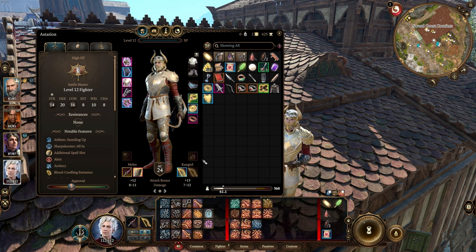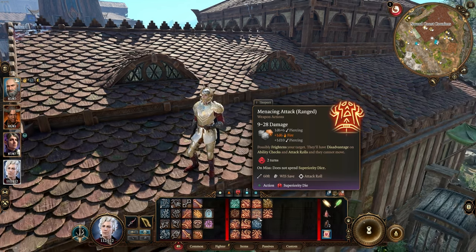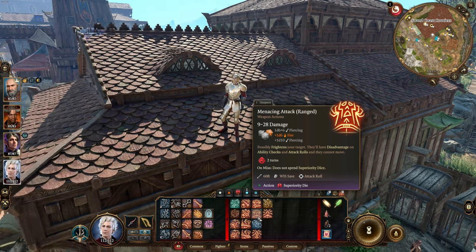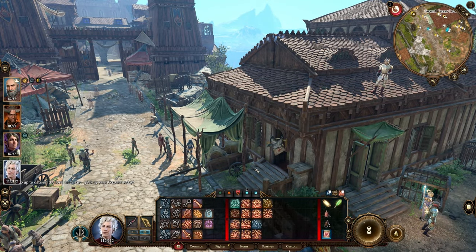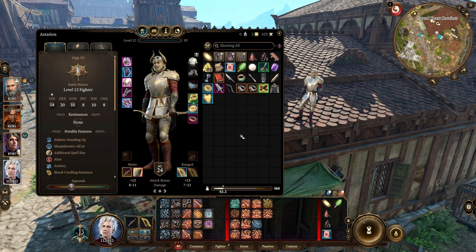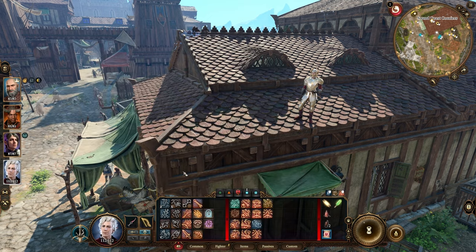My Astarion here is just a level 12 Battlemaster, nothing fancy at all. Battlemasters have ways of fearing as well, with something like a menacing attack. And of course there are spells that can fear enemies as well, but both of those have a cost. You cannot do that indefinitely — you will run out of resources to fund those actions. However, with the Bow of the Banshee, every single time we attack, it has a chance of fearing and crowd controlling a target.